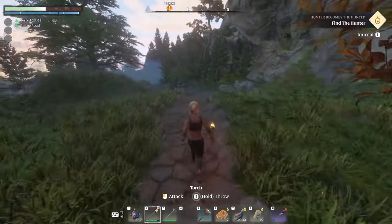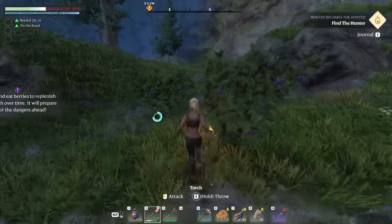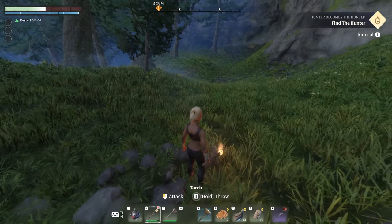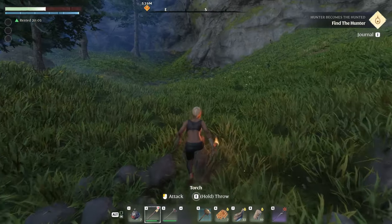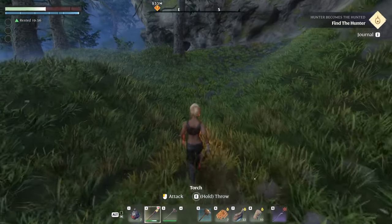Come straight down this path and instead of taking the bend on the curve, we're going to go up on the grass past the talking berries. Now we're going to go slowly — you could even hit C for crouch and sneak if you want. And over here is a wolf den.